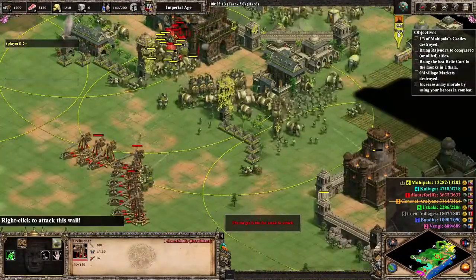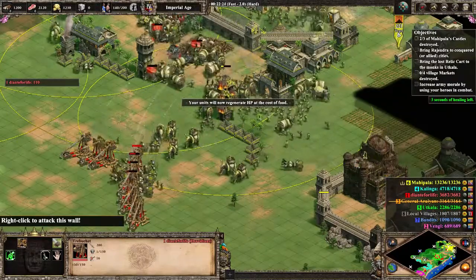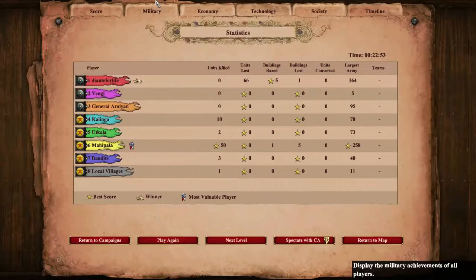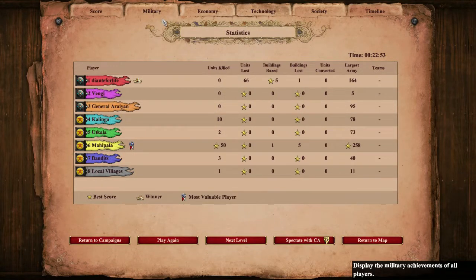All the yellow units that have been lured to the top of his base come pouring out. Thankfully, Dante gets the last castle. And, once again, there's not much for him to do except sit back and wait for Yellow to resign. An extremely quick scenario for him, but once again, Dante is a pacifist with zero units killed. Really impressive from him again.